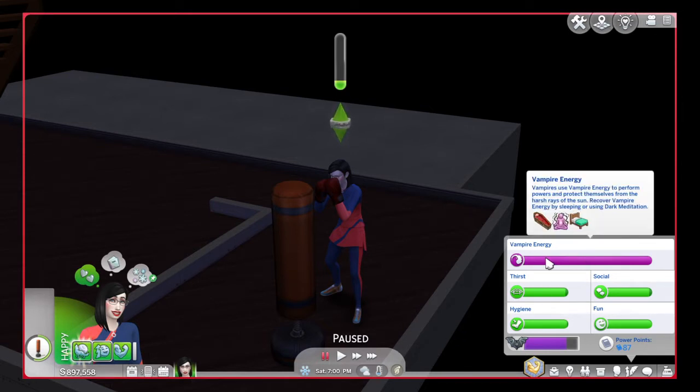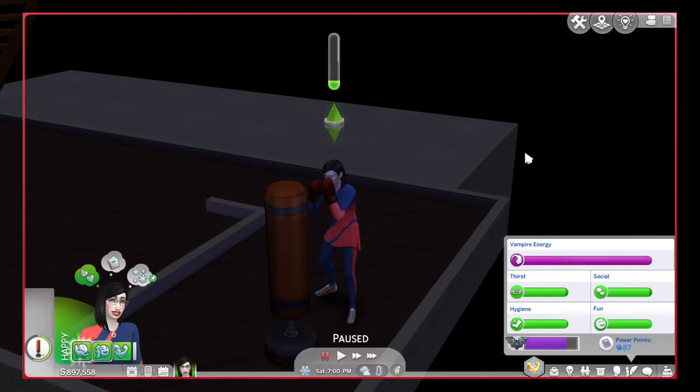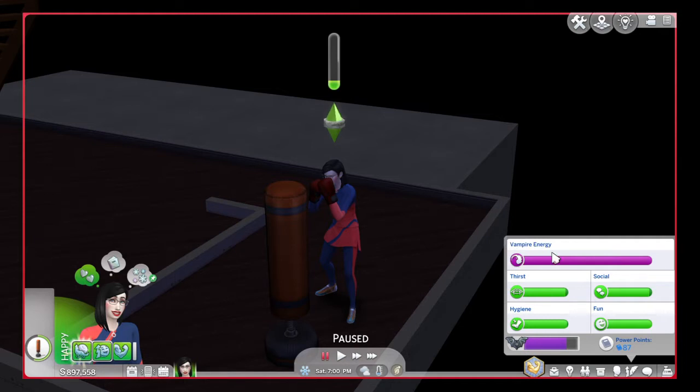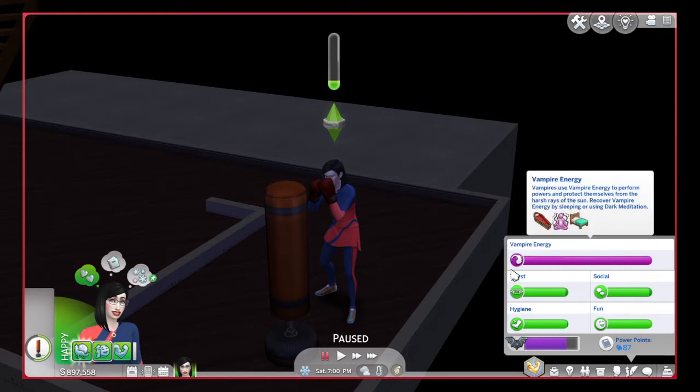It's this big purple bar above the other four needs. Hunger is replaced by thirst, the rest of the needs stay the same, and bladder is gone.